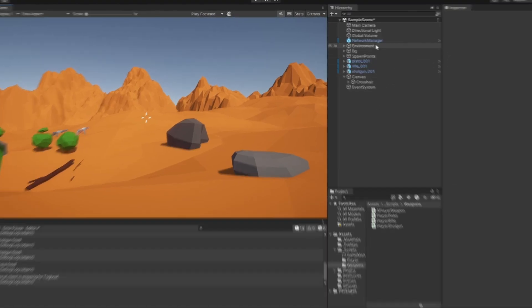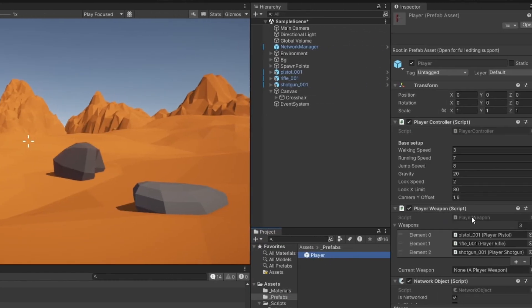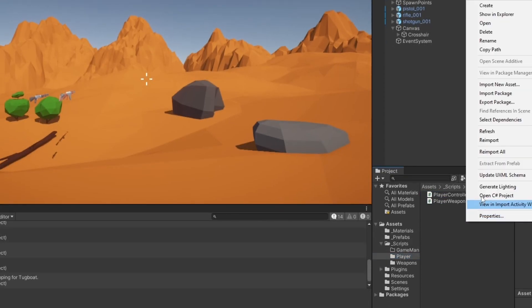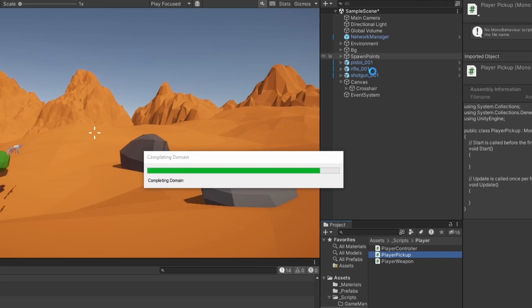Continuing from where we left off, we first of all got to figure out if we want the player or the player weapon script to also handle picking up weapons, or if we want another pickup script to handle that. I don't imagine this becoming very large but still I think we should structure it properly and make a player pickup script. I'm going to make that and put it onto the player.